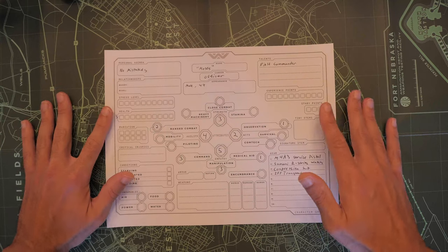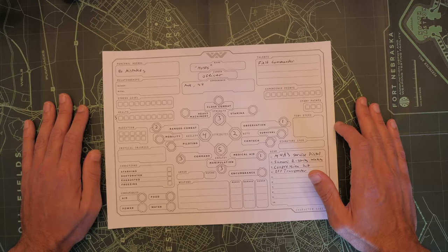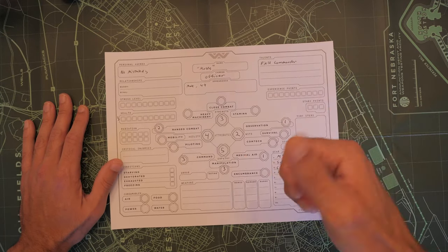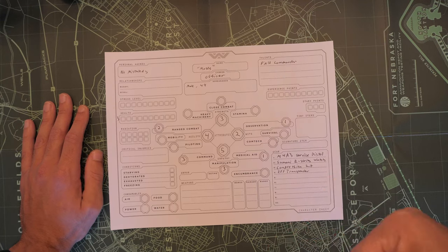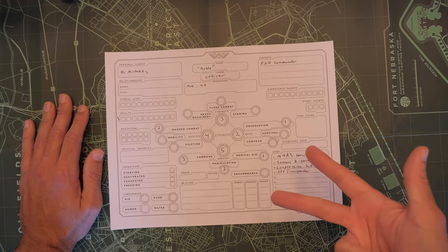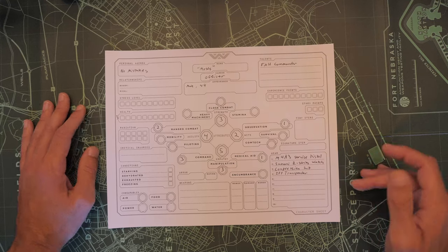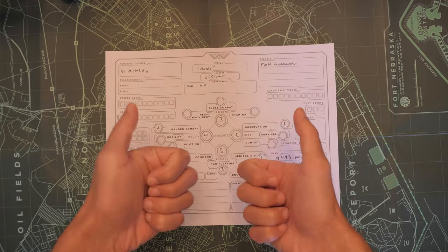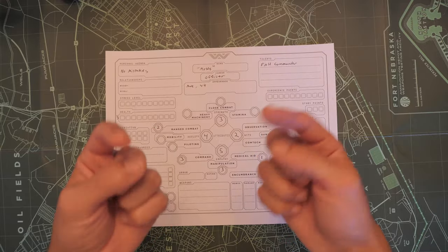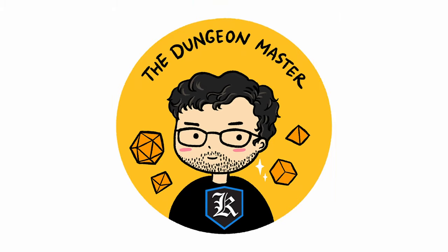All in all, I am super excited that I managed to get my own copy of this book and I highly recommend it. A review of the Core Rule Book is coming probably next week, then the Colonial Marines book, and then a review of Destroyer of Worlds — it's going to be a very Alien-heavy month. Feel free to leave a comment down below, give this video a huge thumbs up to support this series, and subscribe if you'd like to see more. I'll see you guys in the next video.